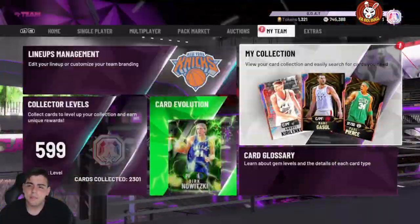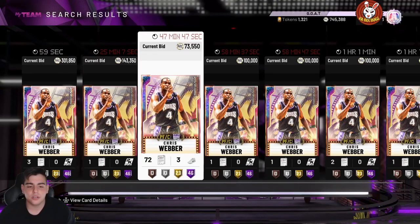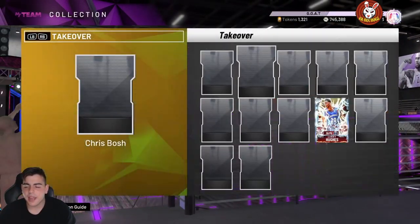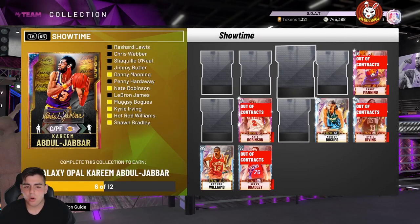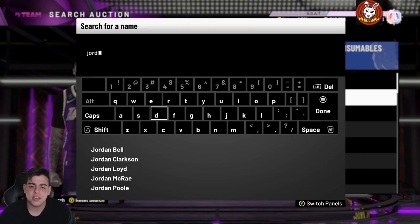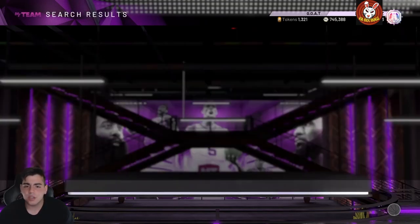Chris Webber is up a ton — I honestly don't understand the meaning behind it. The fact that he's up 200K and nobody even dropped in the set... maybe it's because Kareem has a dynamic duo now, meaning the set goes up that much more. So if you guys invested in Chris Webber, congratulations! It looks like if you scheme like that — picking up random cards that have a chance of getting duos and then selling them — you could make a lot of MT.